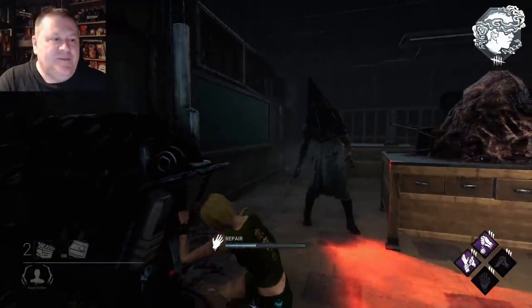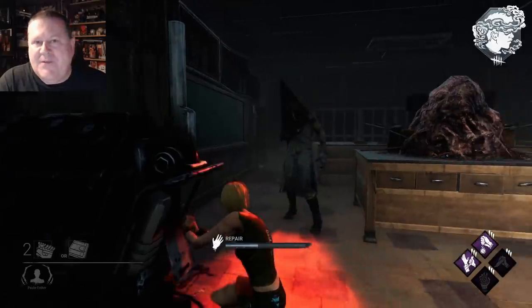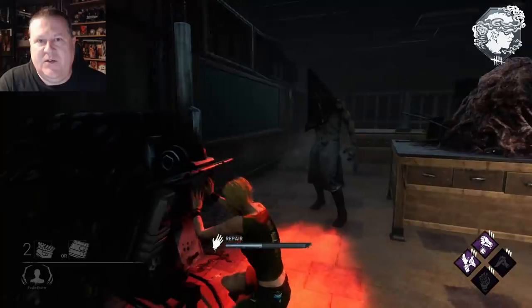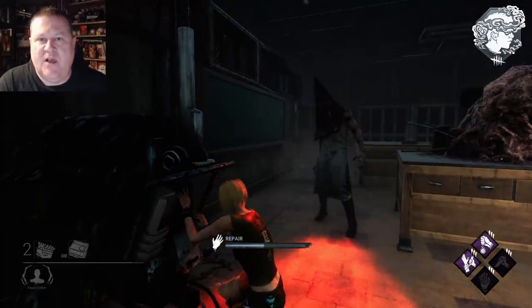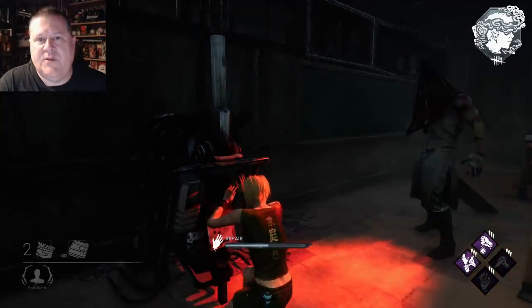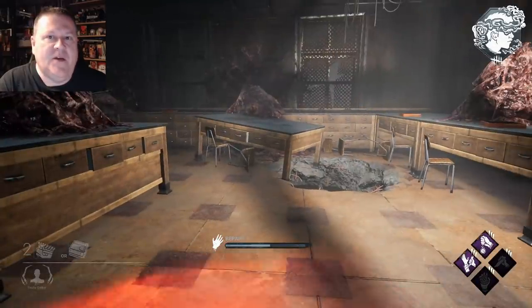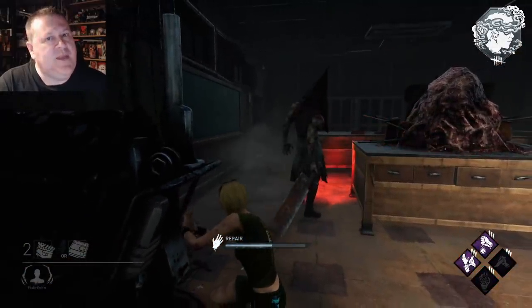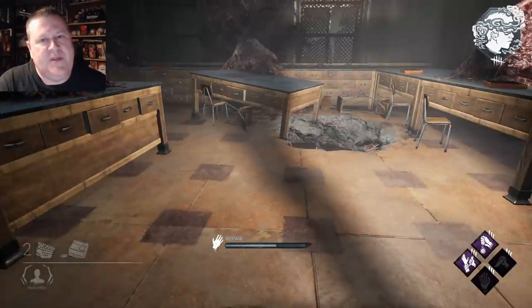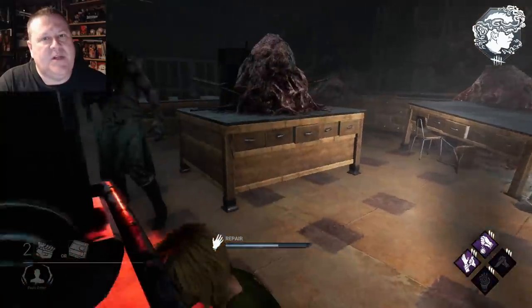You don't have to do them in order, but if you want to be true to the Silent Hill game and its puzzle solving, they were done in this order: chemistry lab first, then the piano room. You can still make the clock tower open if you do them out of order, but I suggest doing them in this order because that's how it was done in the game.